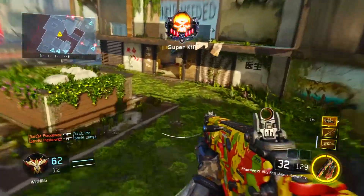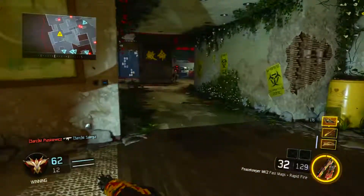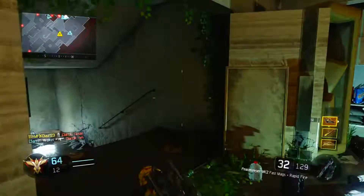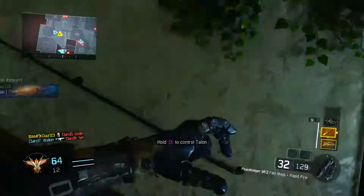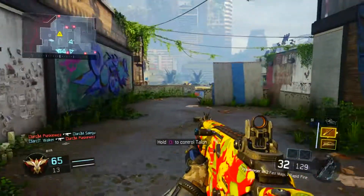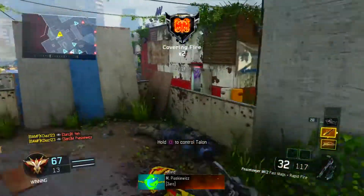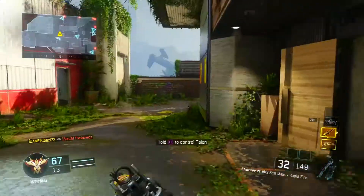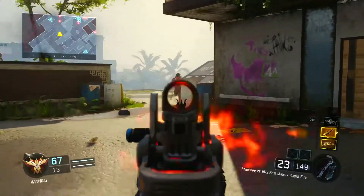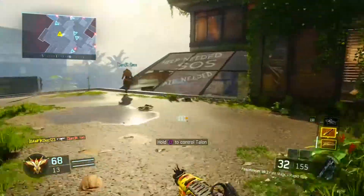The last DLC weapon we got was called the R70 Ajax LMG, and this one is interesting because it has unlimited ammo. All you have is 50 bullets in the clip, and then if you burn through those 50, you will have to pause and let the gun cool down. Then your 50 bullets will come back over time — it's kind of like a 3D printer that prints the bullets as you go. You get 50 shots, run through them, wait for the gun to cool down, and you'll get more ammo.